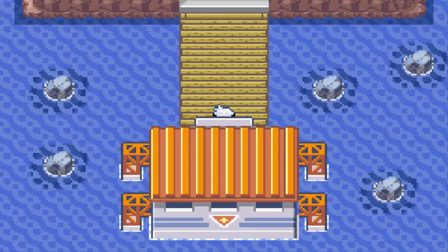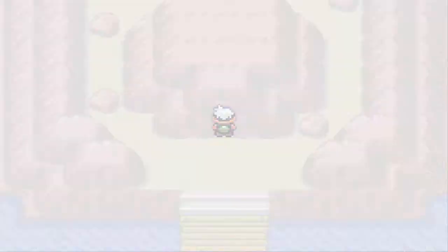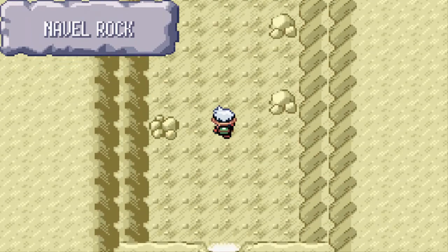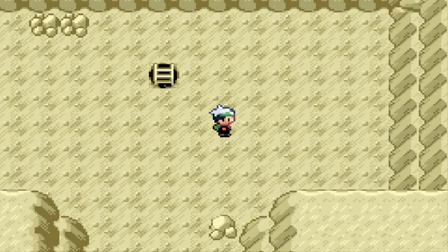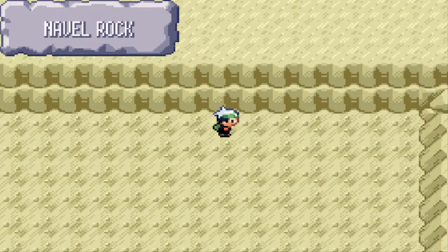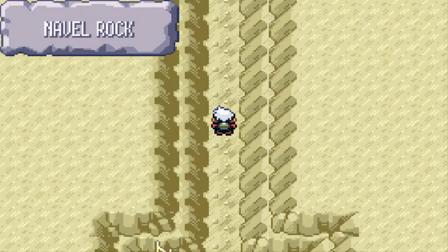Naval Rock has two floors — a top floor and a bottom floor. Just like in any event, you'll actually try and find the legendary Pokémon. Going by pecking order, there's only one entrance right here, so we're going in. You can see there's a bottom floor, and let's see where this takes us.